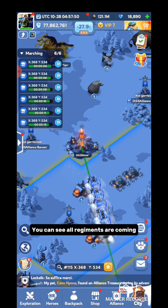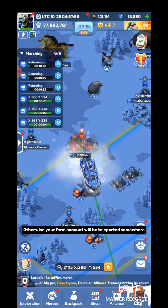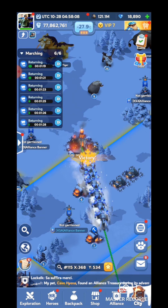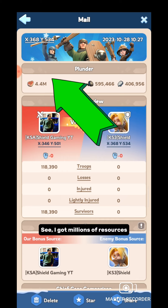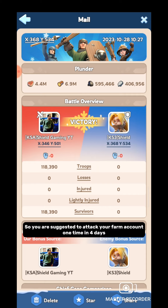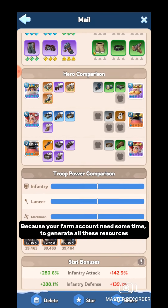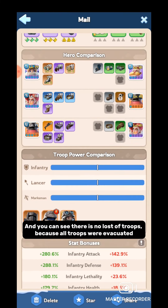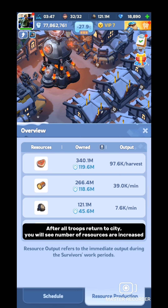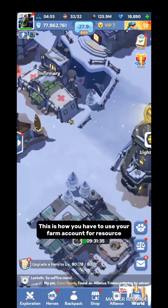You can see all regiments are coming. Remember — with your attack, your farm account will start burning. Don't forget to extinguish the fire, otherwise your farm account will be teleported somewhere. You can see I am attacking right now. Let's check what resources I got — I got millions of resources! One single attack gave me this high amount. You are suggested to attack your farm account once every four days, because your farm account needs time to generate all these resources. You can see there is no loss of troops because all troops were evacuated. After all troops returned to city, the number of resources is increased.